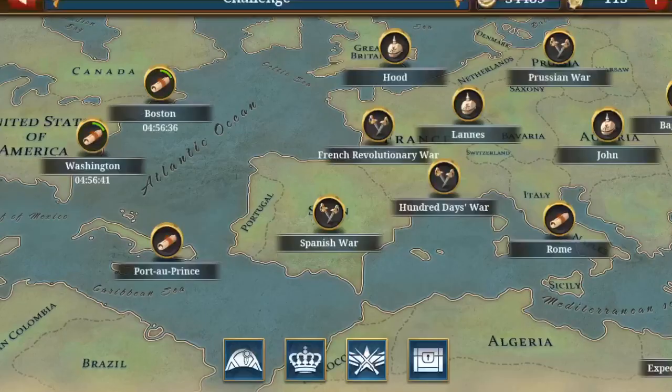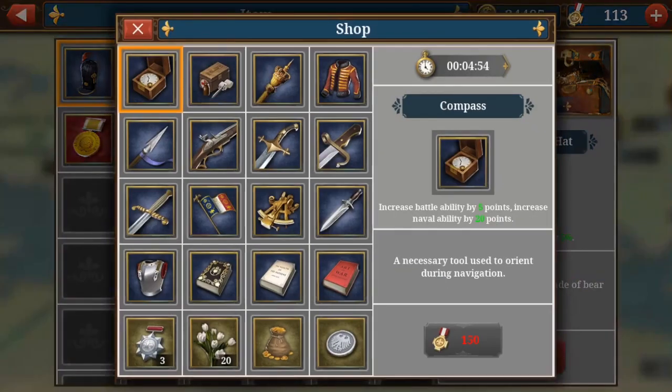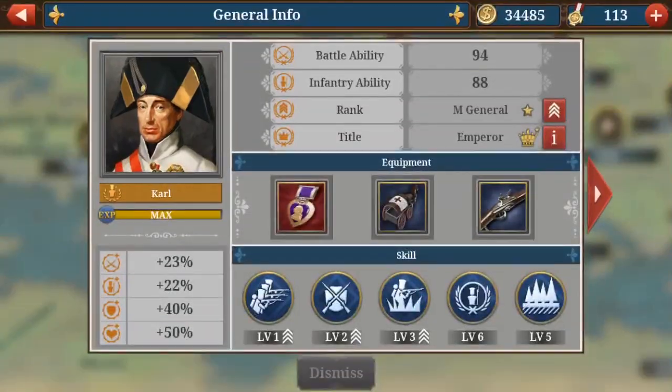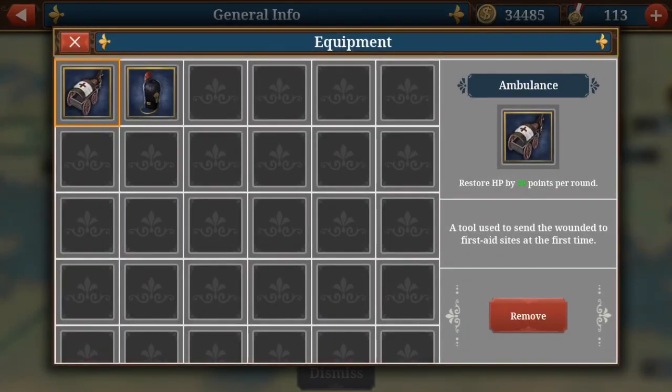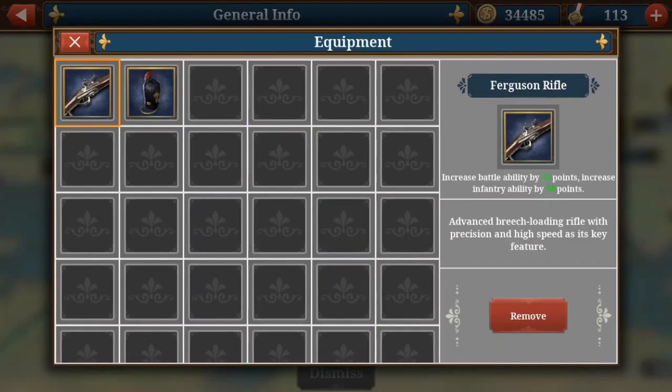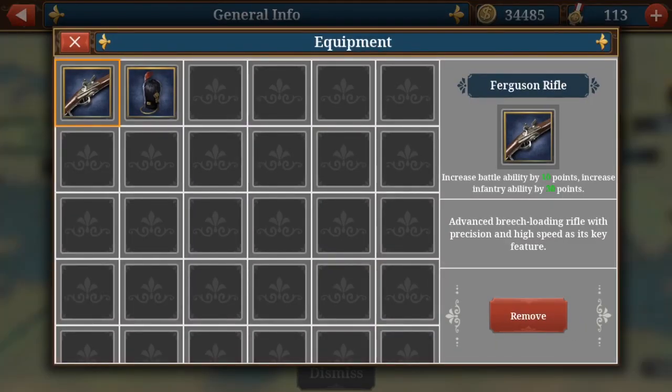A next tip: look at your shop. The shop is located in the item store here on the right, where there are very useful items sometimes. For example, you can get battlefield med packs and stuff where you can get health for your generals. I've already bought two ambulances which give 30 HP per round — super useful for your generals, especially if you want a long-lived general like Carl and Washington, who both have an ambulance. It also makes a lot of sense to buy the best attacking item for a class — for example, the Ferguson rifle is the best infantry-boosting item, and it's super useful.